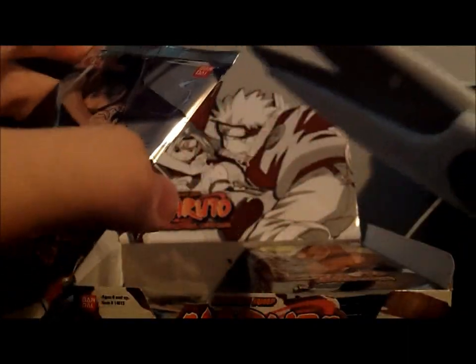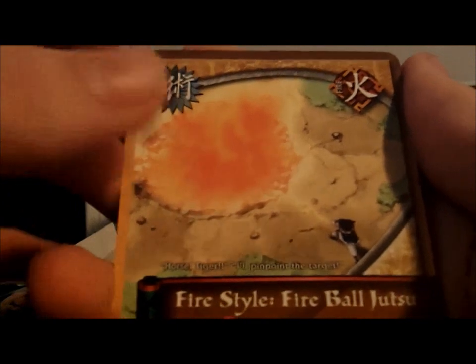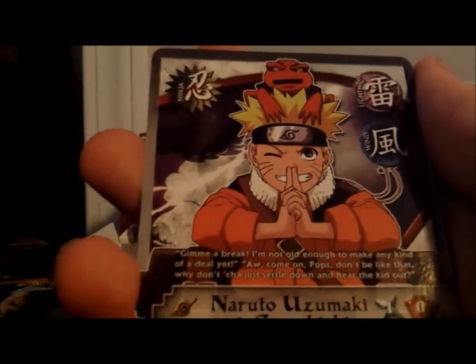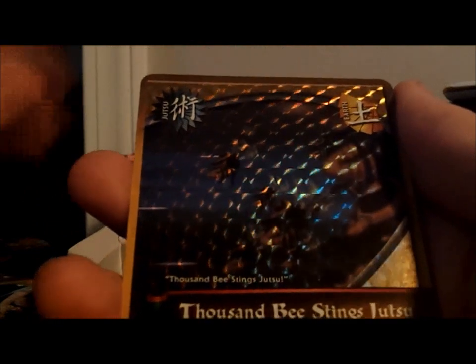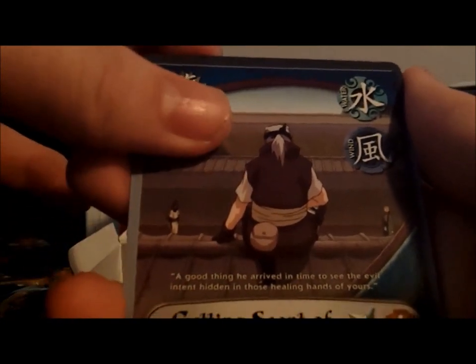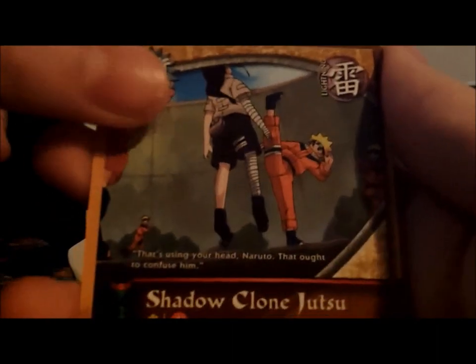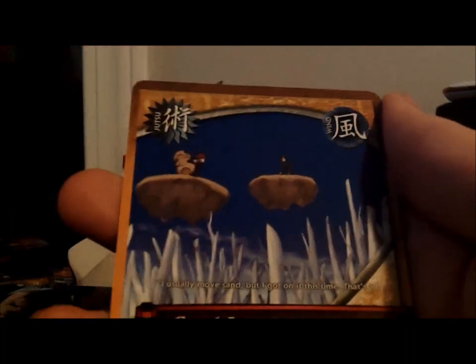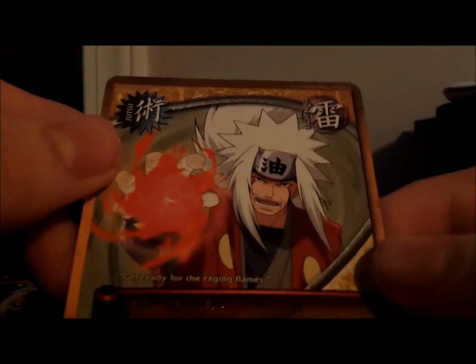Put the cards down so I don't cut them. Fire Style, Fireball Jutsu, Disarmament, Naruto and Gamakichi — it's a cool card — Thousand Beastings, Parallel Hollow — it's a common — Shadow Clone Jutsu, Lemon Avenger, Sand Levitation, Kiba, and a rare Fire Style Flamer. That's actually really cool.